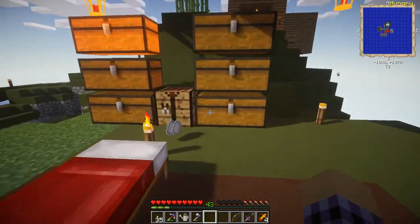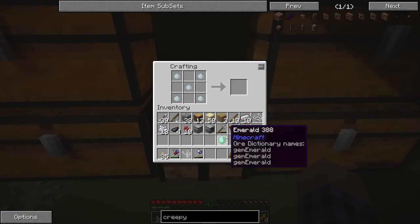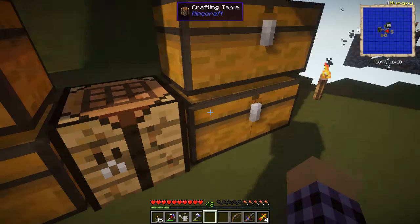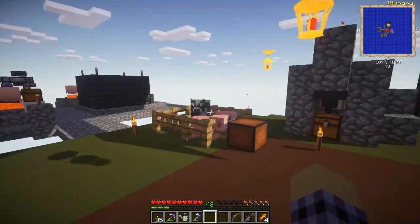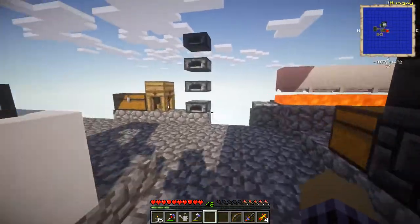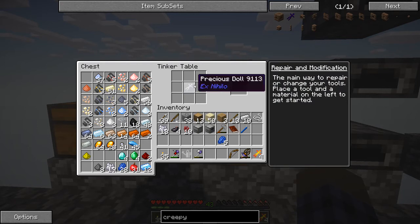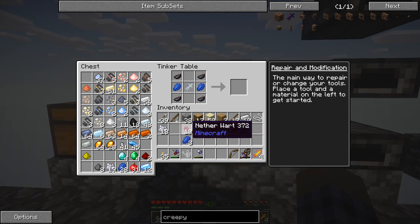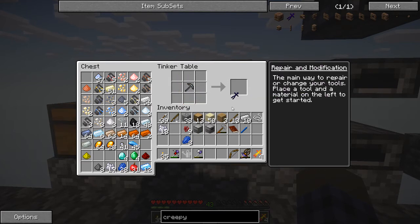I keep doing that with this one — I gotta change this into one of the Tinker's Construct ones. Okay, there's the porcelain doll. We need some lapis. And I think that's it — oh, redstone. Creepy doll: porcelain doll, ink sacs, lapis, netherwart, and redstone. Creepy doll — done.